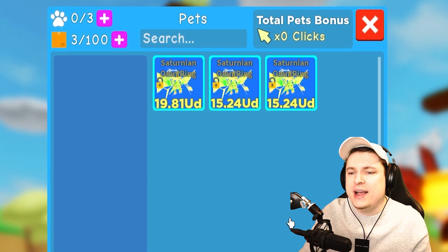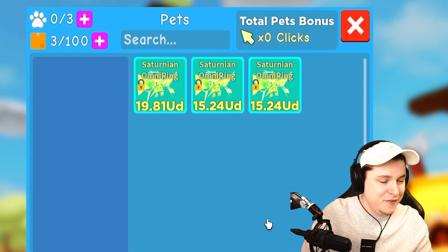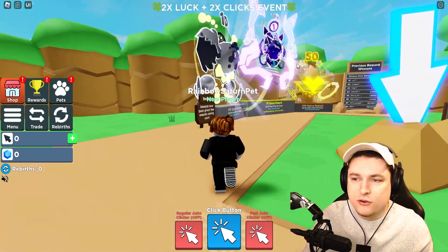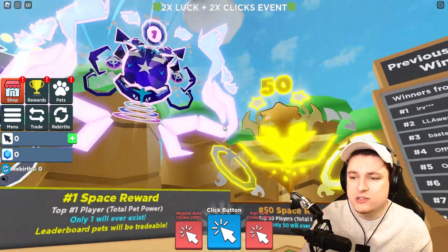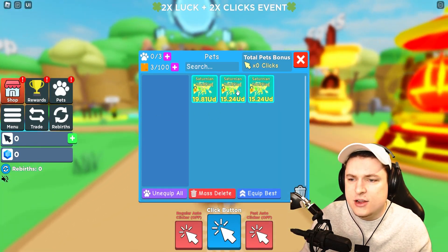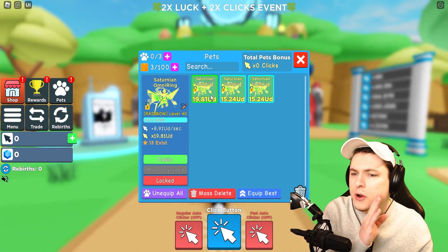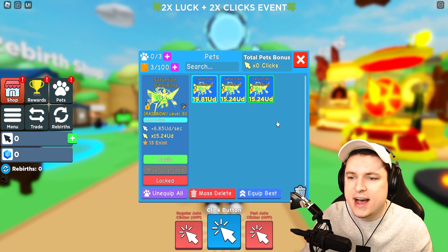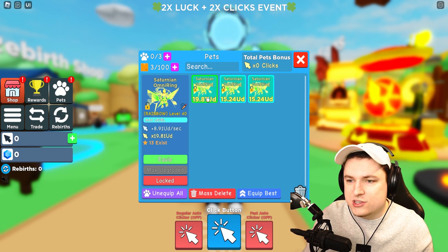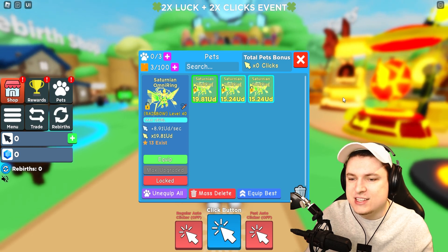Okay, so this noob right here has the new Saturnian Omni Ring Secret Pets in Rainbow. If you guys don't know, these are the newest secret pets currently in the game. A lot of people didn't really pay much attention to these pets because this week the new leaderboard rewards were given out, so everyone made videos on those instead. But these actually are the newest secrets in the game. I can see right now this is a level 30 and this is a level 40 as well. That's crazy — already going up to 19.81 UD on those stats. That is just incredibly OP. And there's only 13 of these, with three of them in this inventory, meaning there are 10 other pets somewhere in the world. That is insane.